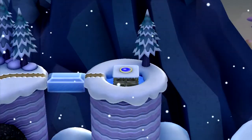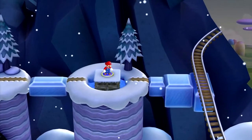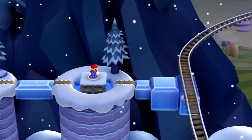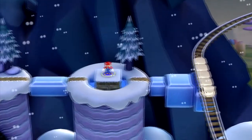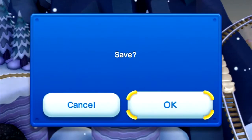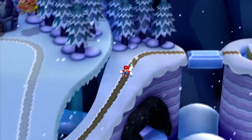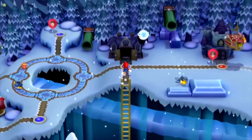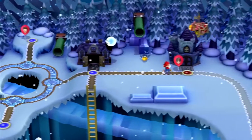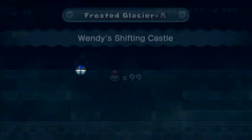Only one level remains and I'll be able to finish it once and for all. We accessed a pathway - this one leads to World 6, Rock Candy Mines, which I'll cover later on. Like every previous run, whenever there's a save option I don't save whatsoever. Now we tackle the last one: Frosted Glacier's Castle, with the appropriate name Wending Shifting Castle.